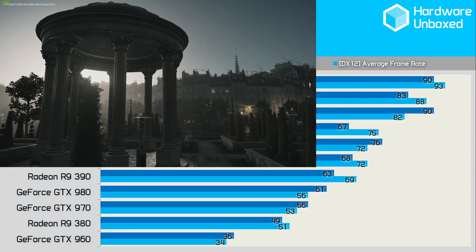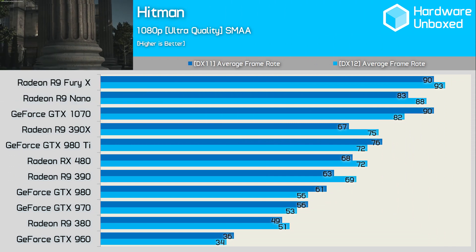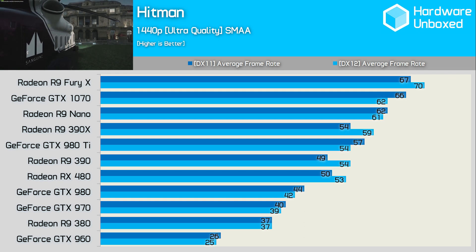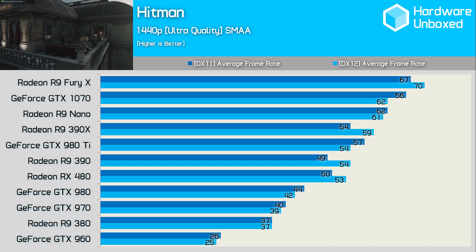For Hitman, I'll focus on the DirectX 12 results since they're the most relevant. Here, the RX 480 averaged an impressive 72fps, making it just 3fps slower than the R9 390X. At 1440p, the RX 480 remained quite strong, matching the R9 390 and beating the GTX 970 by a convincing 36% margin.